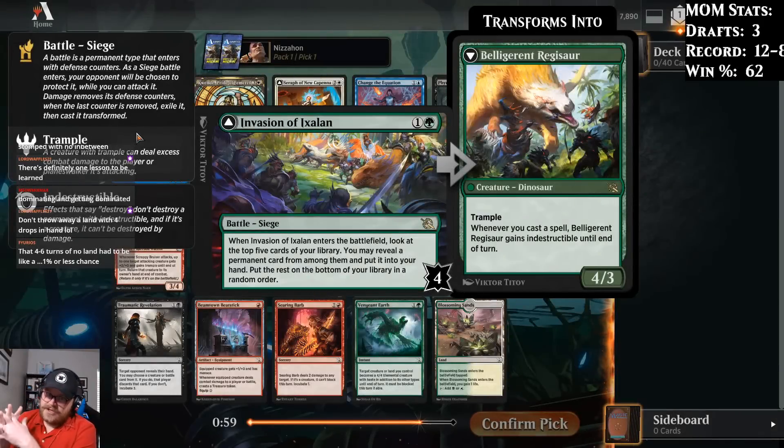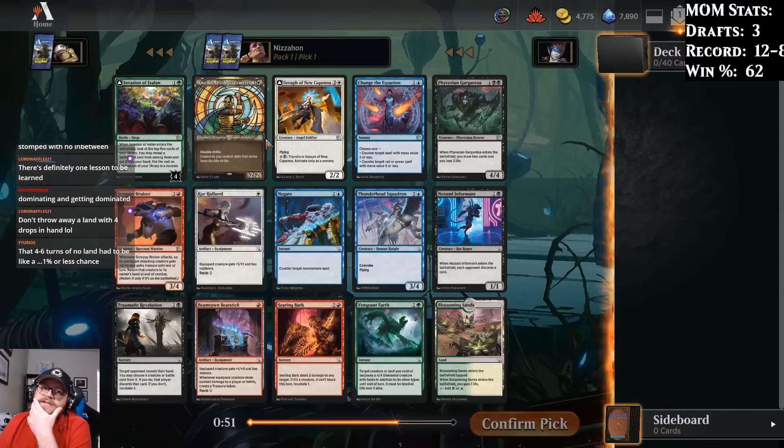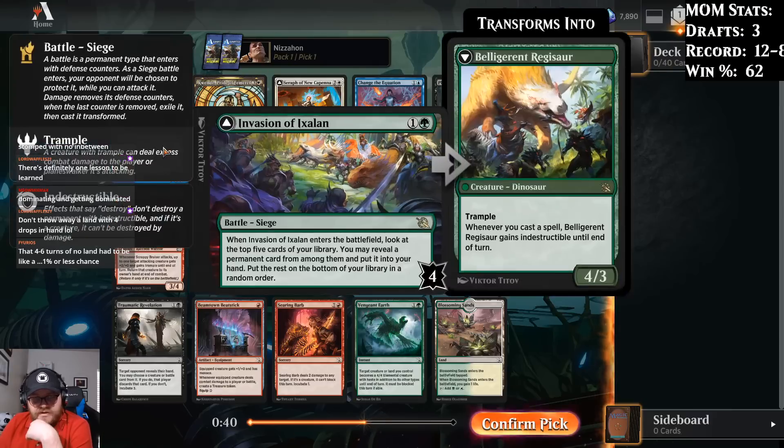I think Invasion of Ixalan is pretty good. It doesn't help add to the board, but it's cheap enough that it's kind of okay that it doesn't. Seraph of Nuka Penna is pretty good. Beyond that, this pack's not great. Gargantua is okay, Quende is okay. I think we'll take the Invasion.